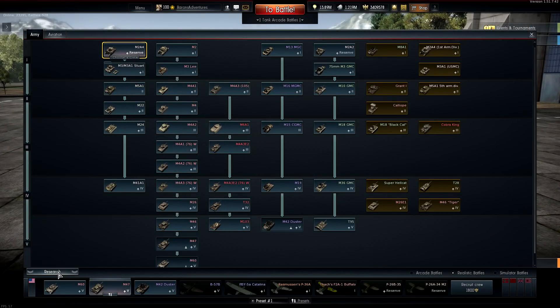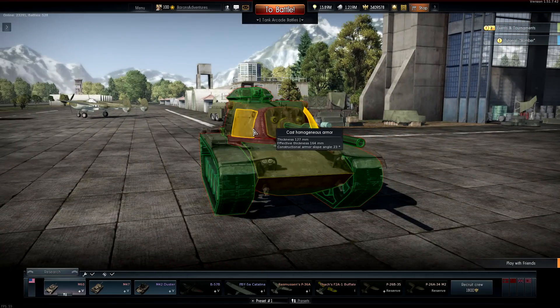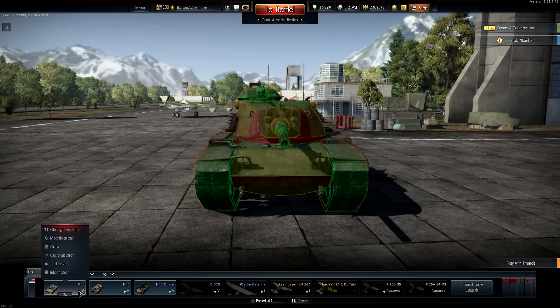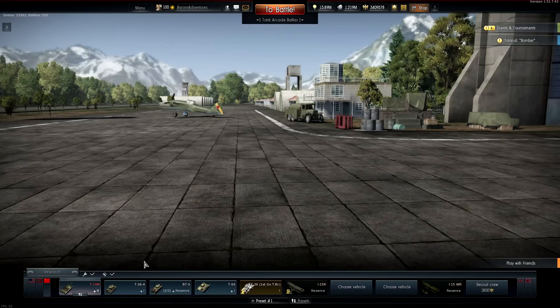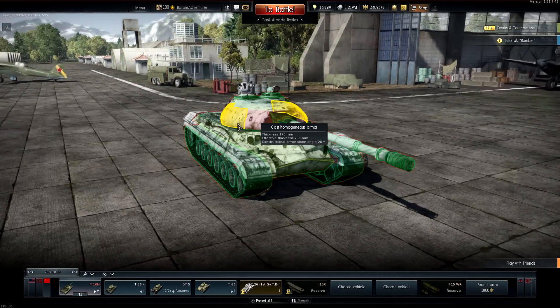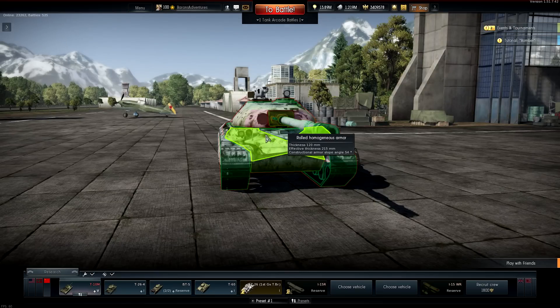I think the real bad boy of this patch is the M60. It's kind of bigger and not as well armored as the T-10, but once again it's got the fin-stabilized HEAT rounds with amazing amounts of penetration. Look at that — 60 degrees of angling at 500 meters and it's got 200 millimeters of penetration. There's not too many places that are 200 millimeters, so you can pen the turret, and you can even pen the turret from the front in some places.